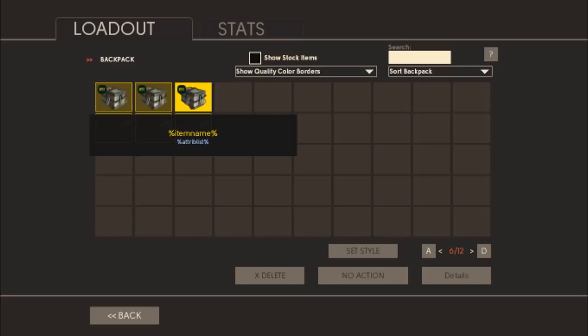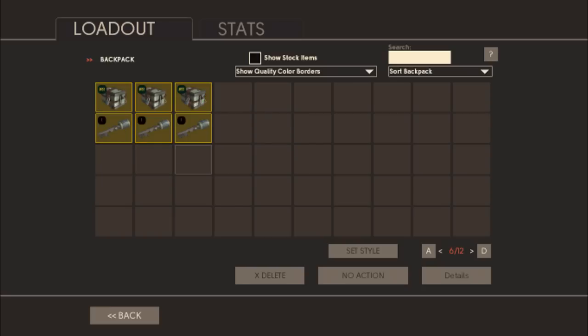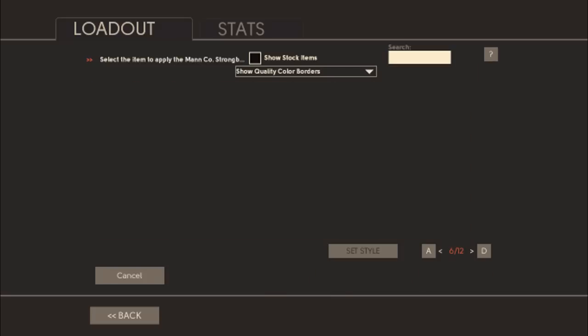I'm sort of waiting for the End of the Line update to come out because I heard there's going to be a lot of new items - like weapons and stuff, not just cosmetics. I just don't want to use all my keys on the strong box since most of it is cosmetic. I'm hoping to get some new weapons.